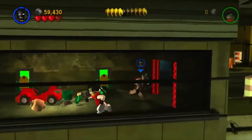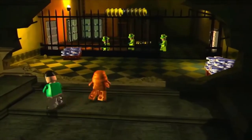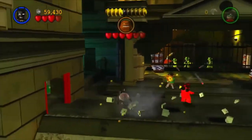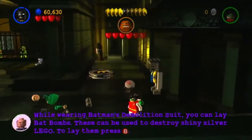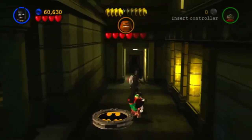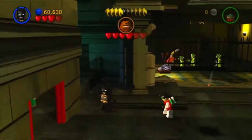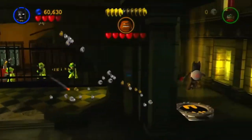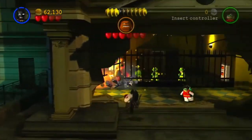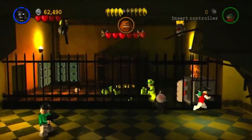Okay, so here's the Killer Croc area. This area wasn't too bad — it didn't have too many hidden studs, really all you had to do was destroy the big objects, and there weren't any studs hiding in the back. All you had to do was blow up the stuff in that room. You did have to destroy those greenish looking things in the back, because those dropped studs plus a red brick once you destroyed all of them, but that's about it for this room.